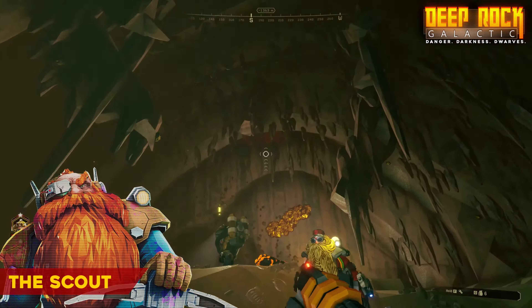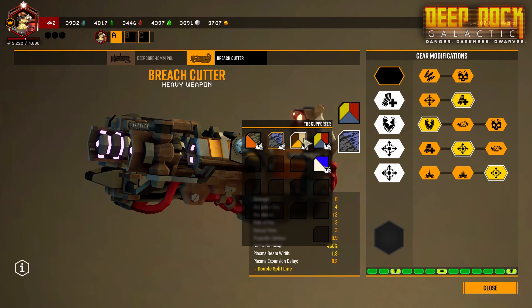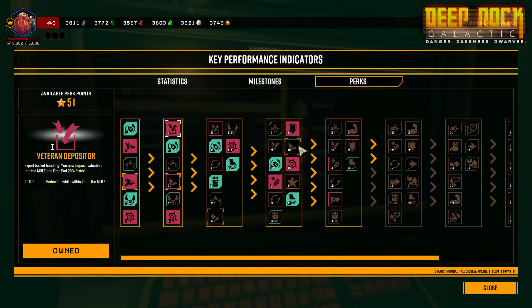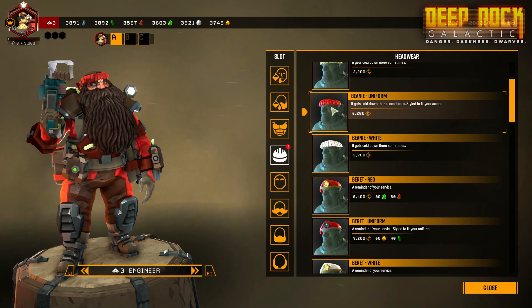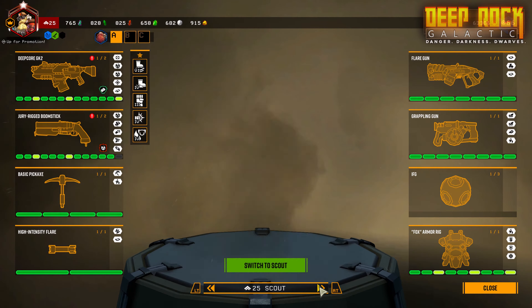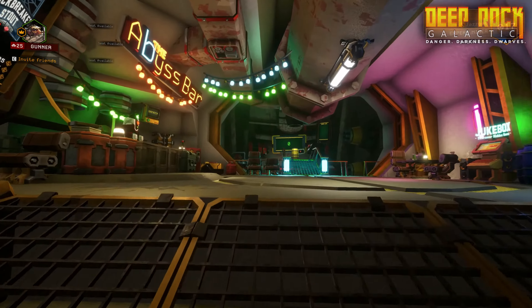At mission's end, you will return to the Orbital Space Rig. This is where you get to make use of your hard-earned credits and minerals. Spend them on dozens and dozens of gear upgrades for your weapons, tools, and personal robots, and complete milestones to unlock special perks to improve your mining performance.